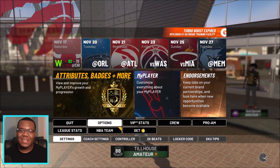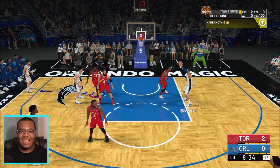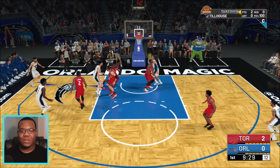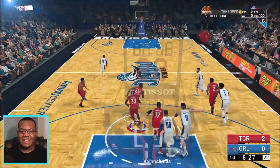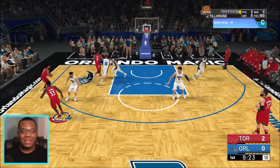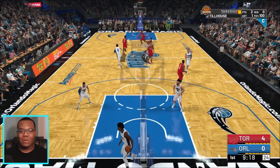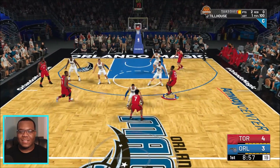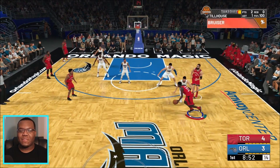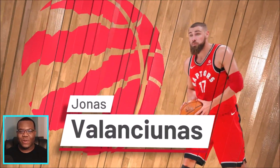My matchup is Evan Fournier, and his skill set is really only going to be shooting, so we just have to limit that. Serge Ibaka — Aaron Gordon putting up a quick shot, not getting it. We run, hand it off to Kyle Lowry, back to me, I find him on the wing knocking down the three — oh, that was only a mid. As far as archetypes in this game, how many of you actually put a 3-and-D or defensive archetype in your build?